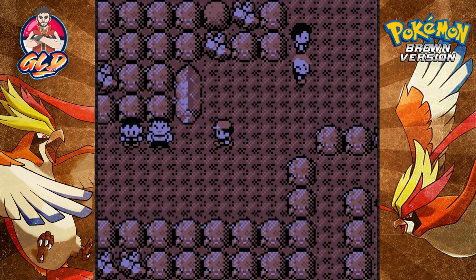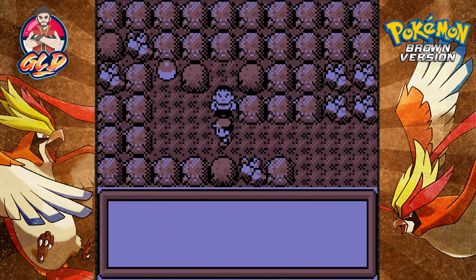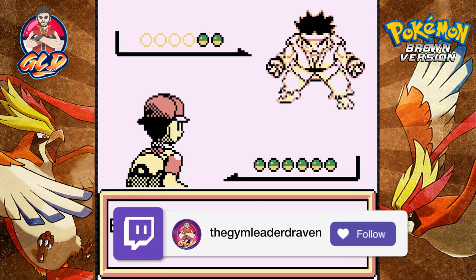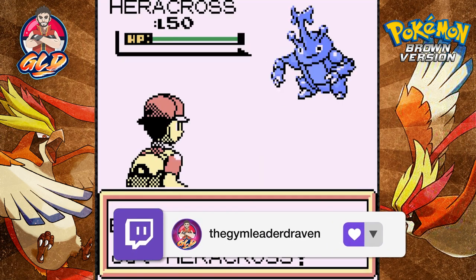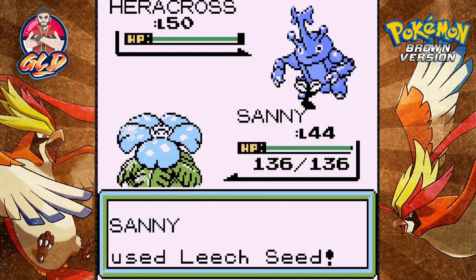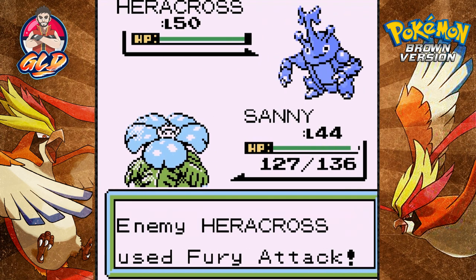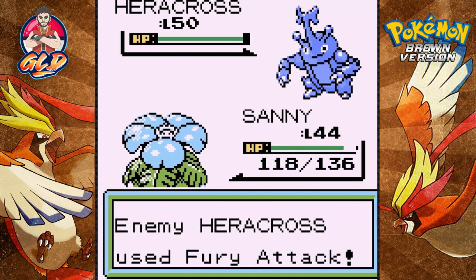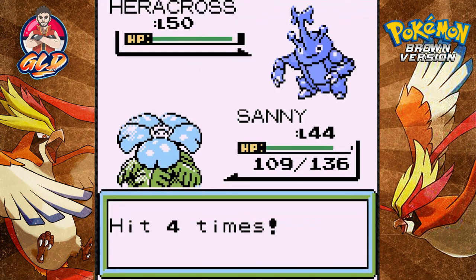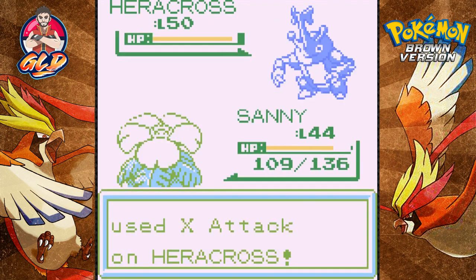We got more trainers and there's an item up here we can get. Let's battle this guy first - he's trying to defeat with fury. Black Belt wants to battle, coming out with his Heracross. I'm just going to Seed the guy - we're going to get Furied. You should hurt it or zap it every single time it gets Seeded. Let's go straight for a Poison Powder - it does not affect this Pokemon.